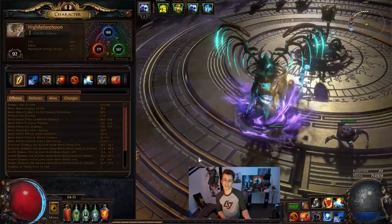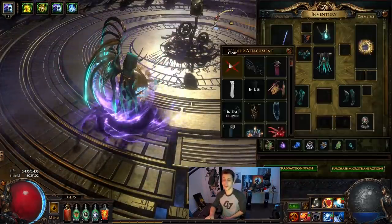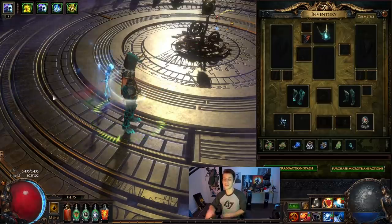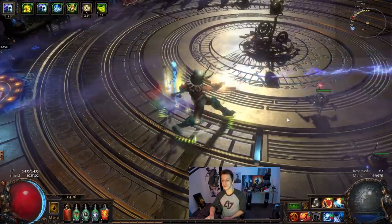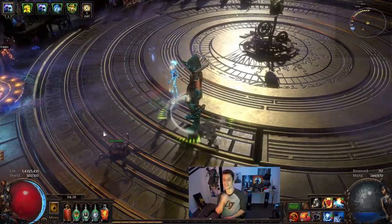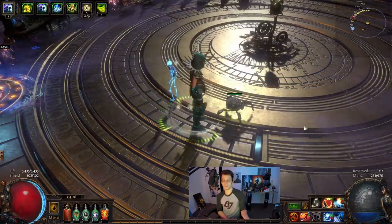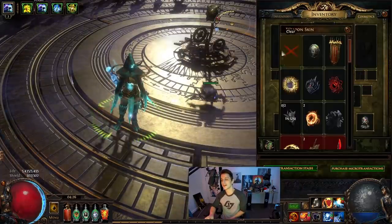Here we are with the current character: level 92 Deadeye called High Before Noon — bit of a story there. It's hard to see with all the current graphics going on, but if we strip him down a bit more you can see that essentially the entire reason I wanted to do this barrage playstyle with a Wanda is because the Deadeye looks pretty specific with the animation on barrage wanding — it just kind of looked like she was really wand slinging but at the same time shooting a gun. That's a very unique animation for a character casting stuff. It has to be on a Ranger. We were going to say 'High Noon' but that was taken, so we're 'High Before Noon.'